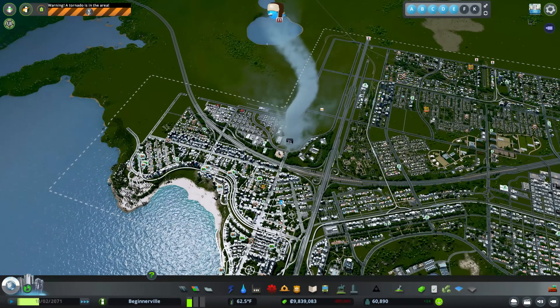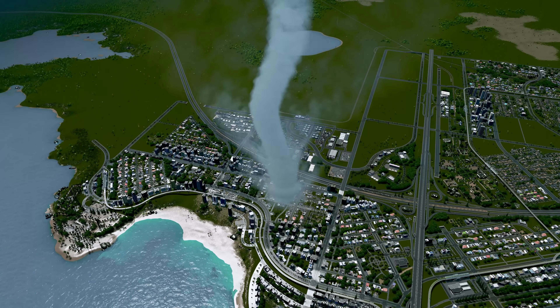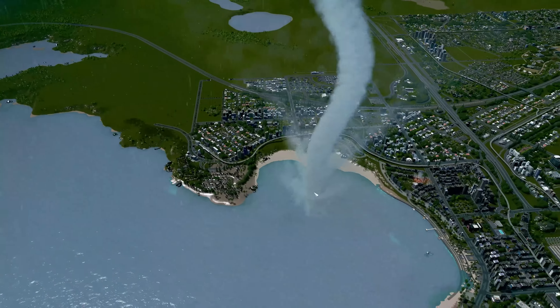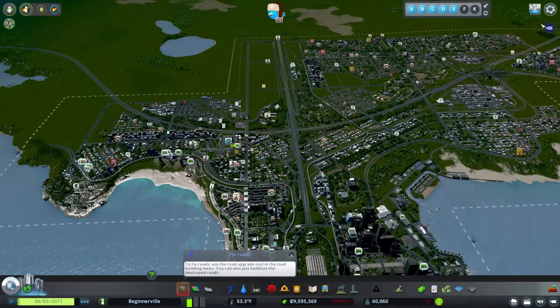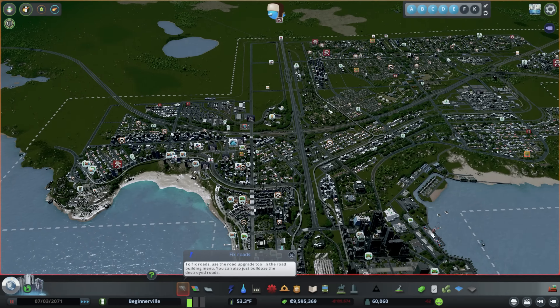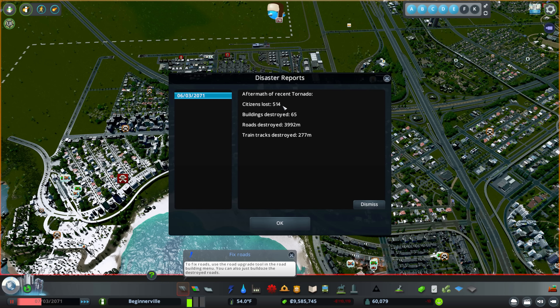Let's bump up the speed and see where this goes. It actually destroyed quite a bit — looks like it may have turned towards our theme park or died in the water. Now I'm going to turn off disasters since we have a ton of repair to do. We'll disable fire spreading as well. We get a disaster report: aftermath of the recent tornado — 514 citizens lost, 65 buildings destroyed, 3,992 meters of roads destroyed, and 277 meters of train tracks destroyed. That's our Metro.